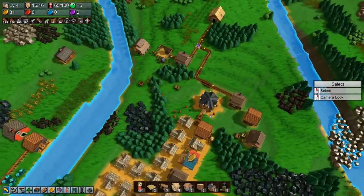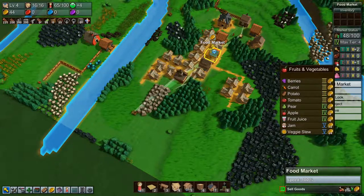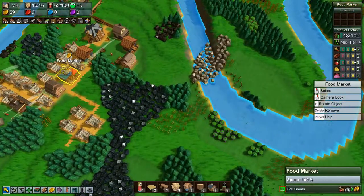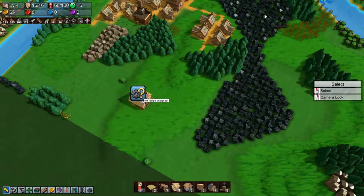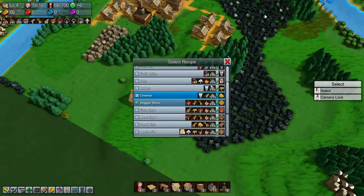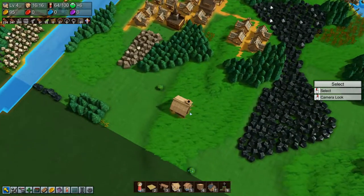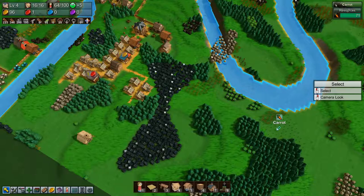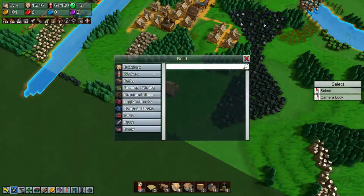That changes things a bit, because that means we could make veggie stew, which would make us 24 yellow coins. All we need to do that is some tomatoes. Let's put down a kitchen — put it down here for now — and set it to veggie stew. We need tomatoes, potatoes, carrots, and fuel.